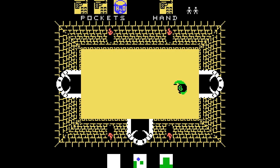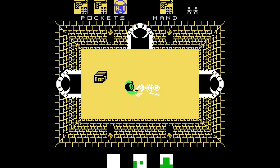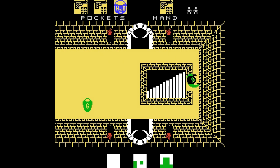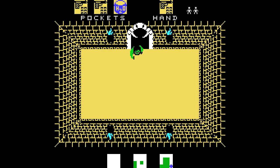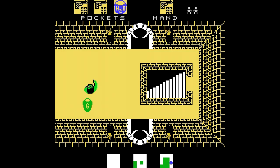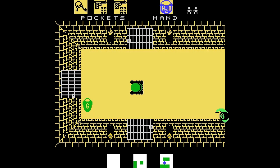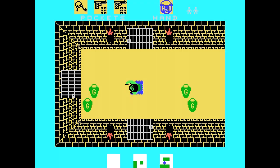En los primeros niveles es bastante más sencillo porque los enemigos son mucho más lentos, como en el nivel 2 que estoy jugando yo. Hay un genio cerca, vemos el ánfora. Cuando lo hemos eliminado, el ánfora ha desaparecido, señal de que ha muerto el genio. Eso también nos indica que podemos disparar a través de las pantallas para eliminarlos, por ejemplo a través de la puerta o del hueco de la pantalla.